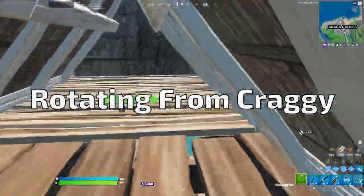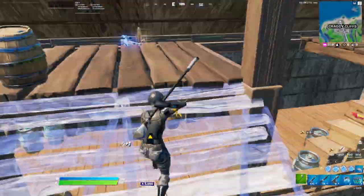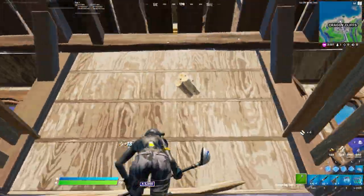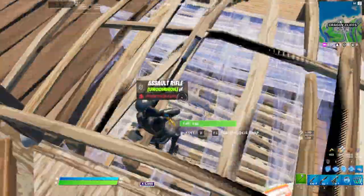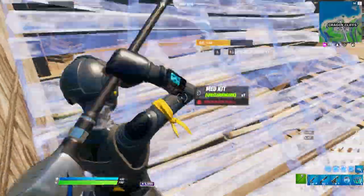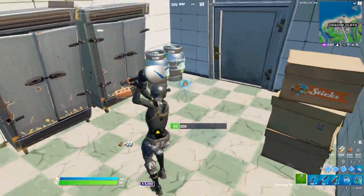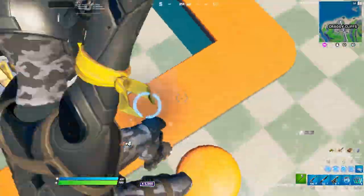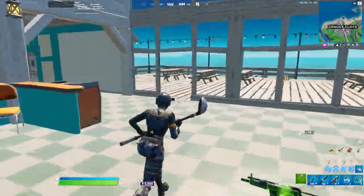With the recent vaulting of shockwaves and rift-fish, this final section is going to be on how to rotate to zone from craggy cliffs. Because craggy is closer to the edge of the map, a lot of times zone is going to pull away from it. What you can do to rotate is go through the river or use one of the many cars that spawn in craggy. Easily one of the best rotations this season would be getting a truck and then going across to land with it — basically anybody of any skill level can rotate to the first zone with ease. There's also a gas station at the bridge so you can fuel up if you need it.